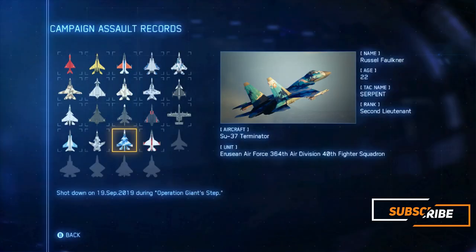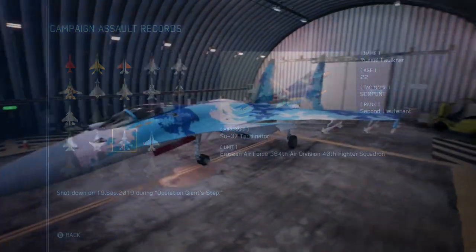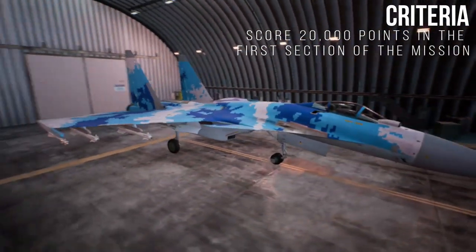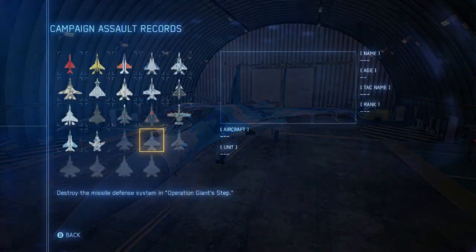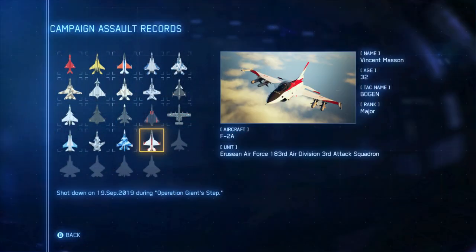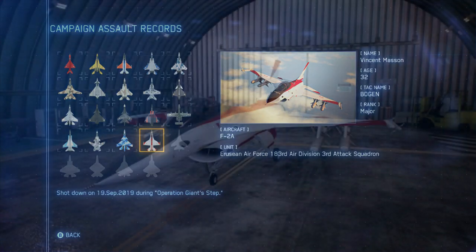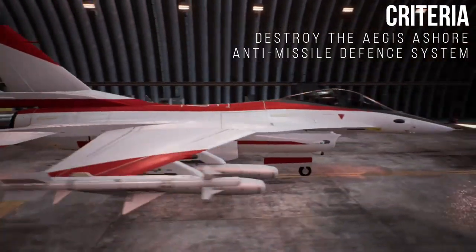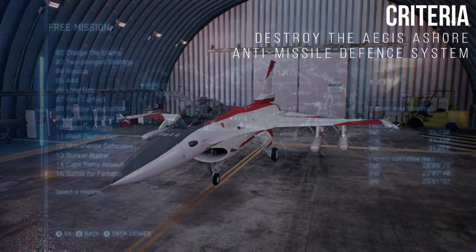Before I show you the skins — the first plane during Operation Giant's Step is the Su-37 known as Serpent. For a plane in the Sukhoi series of aircraft, it's pretty awesome with a blue, white and dark blue digital camouflage. The second plane is the F-2A known as Bogan. It's a pretty cool looking skin for the F-16 series of aircraft, much like the same skin for Bayonet, and I quite like the look of this one.